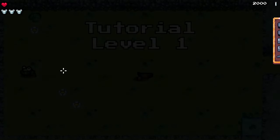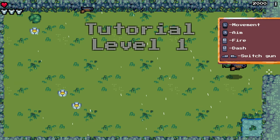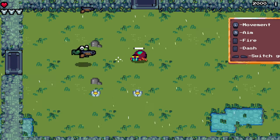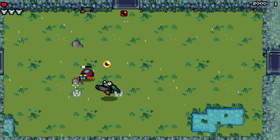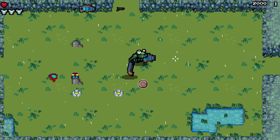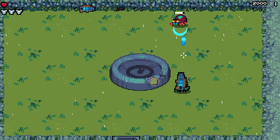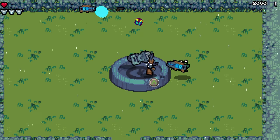You'll hear a very faint cheering in the background, and that means you've now got invincibility and an extra 2,000 coins. If you've ever played Smash TV, this is sort of a very basic version of that. You move from screen to screen, clearing all the enemies within, and sometimes there's a boss.